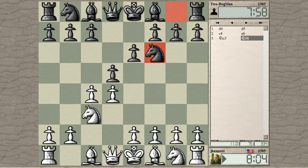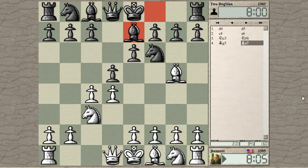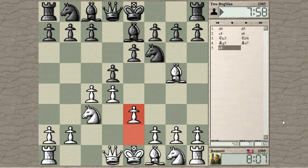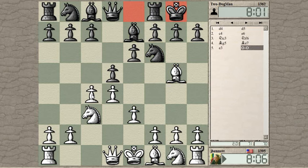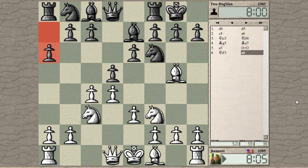Knight to c3. Bishop to g5 is one way to play it, and it's a system I'm trying to learn, rather than the automatic e3 that I like to play. I like to defend the c-pawn. And now we transpose into a position that's probably been played many times.